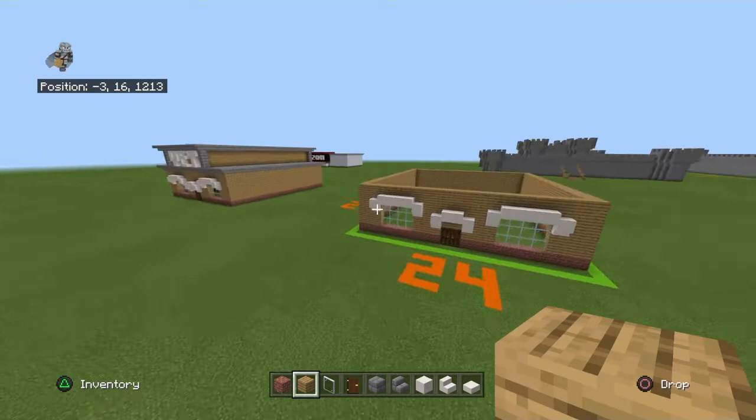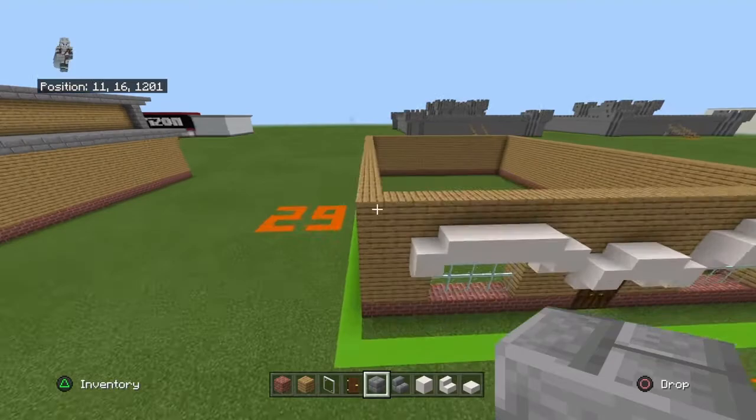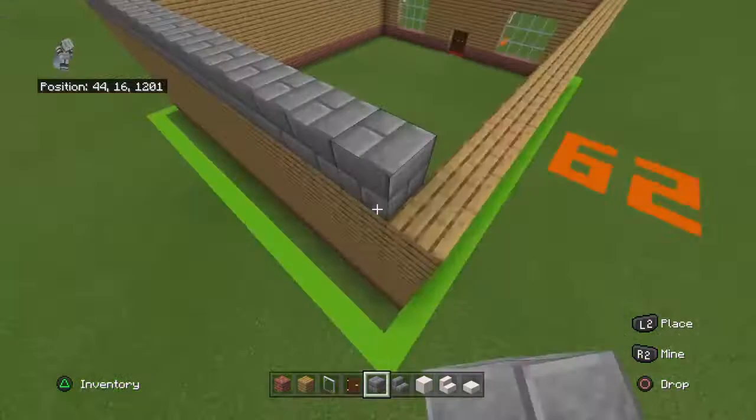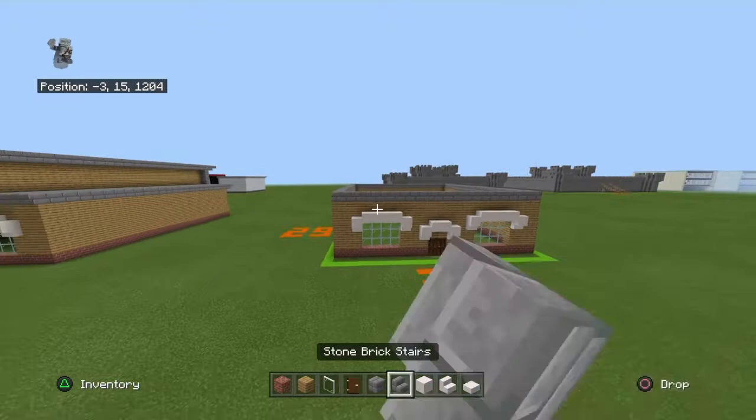On top of the outer row, or on top of the top row of oakwood planks, you want to place a row of stone bricks. Then place upside-down stone brick stairs going on the outside of that.